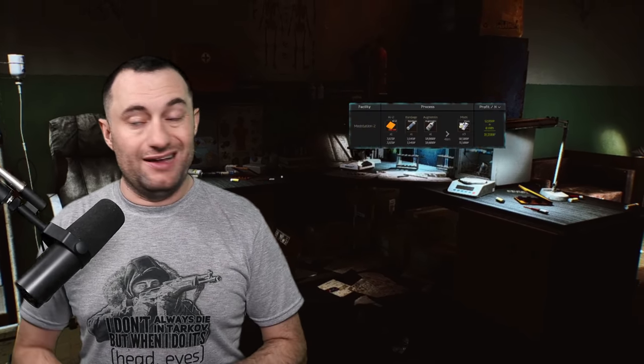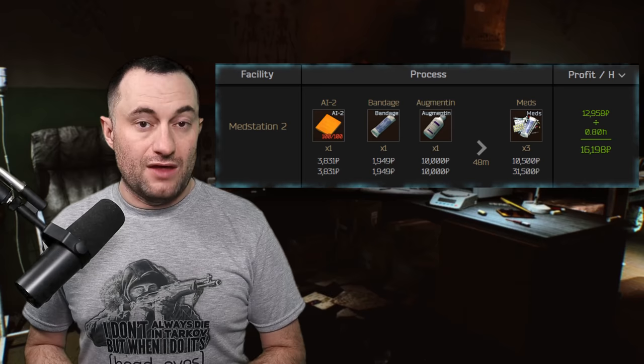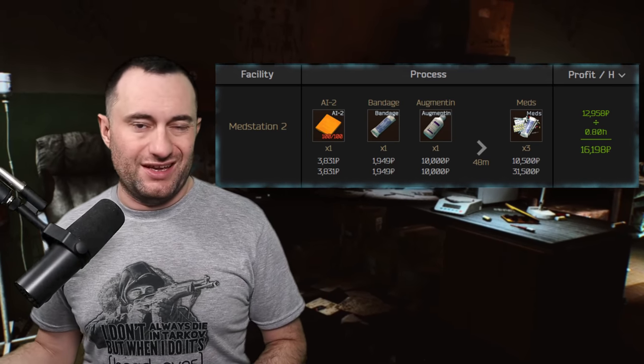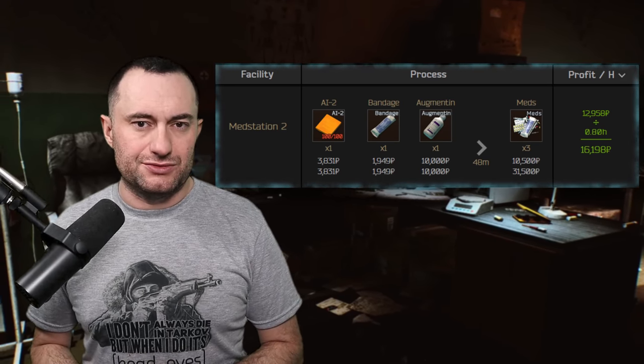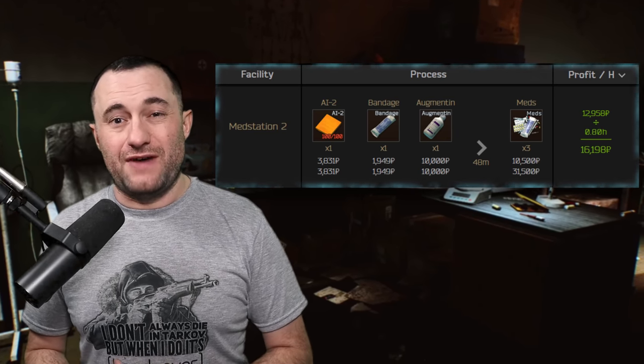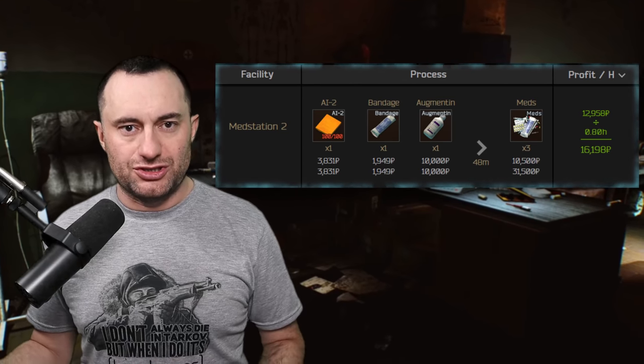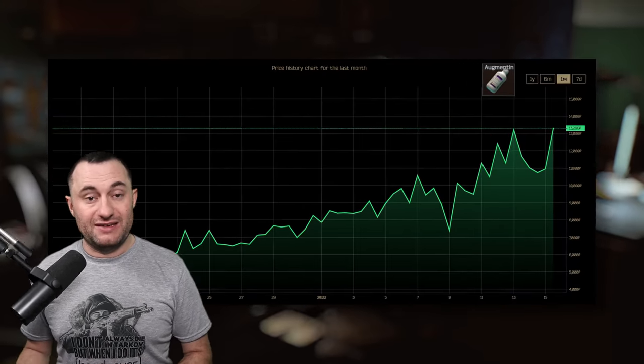As an alternate — for rotating crafts or if you can't craft SJ6s for whatever reason — pile of meds is a solid option. Try to get your augmentant for 10k, but anything less than 12k will work. The other components are mostly vendor bought, though you can get your cheeses and AI2s a little cheaper on the flea market. Try to sell pile of meds for 10.5k or more in large stacks, which helps them move faster.